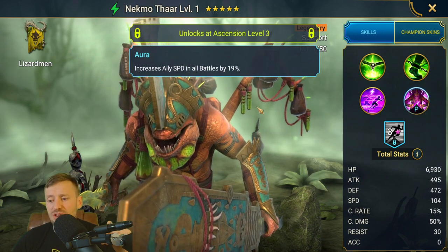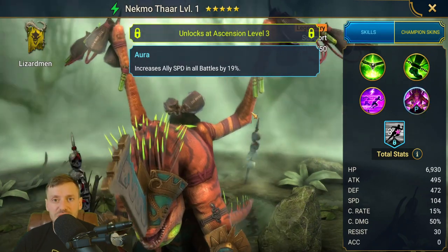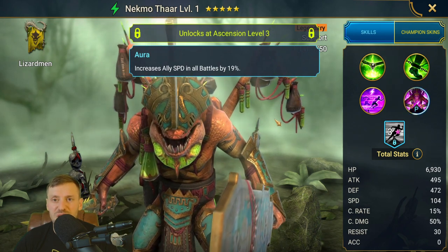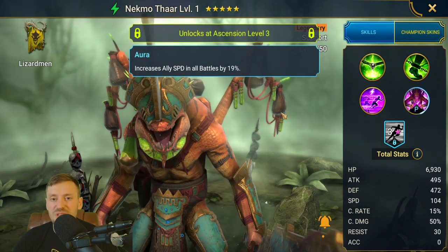Just before we start pulling shards, here's how I would build him — probably triple Perception set. You want lots of accuracy, lots of resistance, lots of HP, lots of speed, and a bit of defense as well. So defensive stats, speed, and accuracy — that's what you want for this guy.